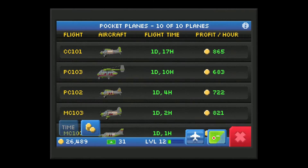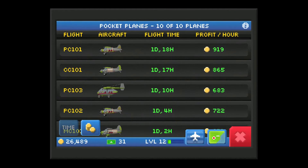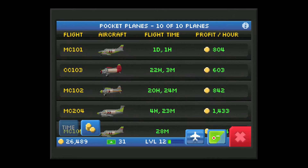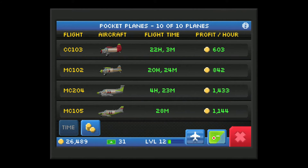Logs — this tracks the planes you have, the amount of time they've flown, and the amount of profit they make per hour. Very nice profit on those bottom planes.